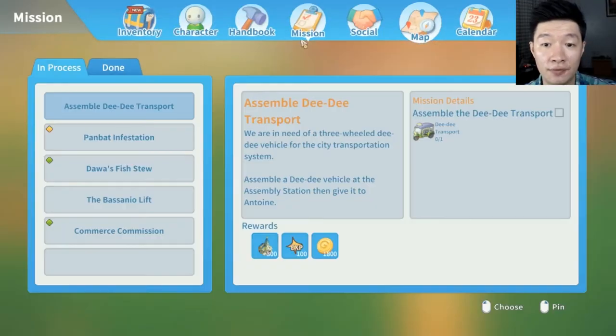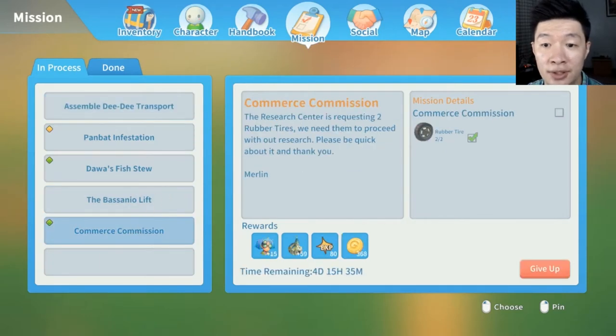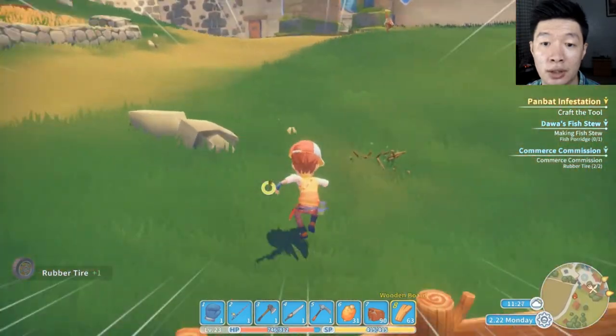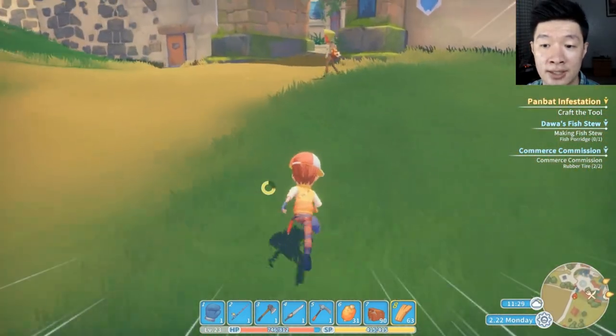We got two rubber tires. Where should we deliver these items? The research center is requesting two rubber tires. Great, let's head over there.